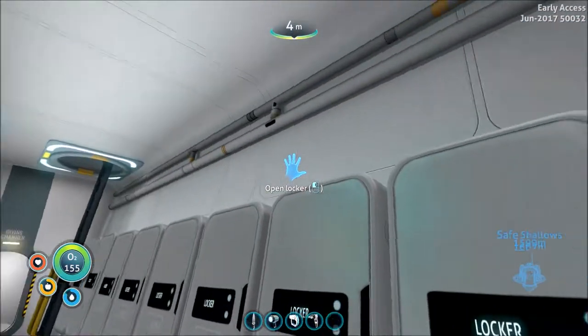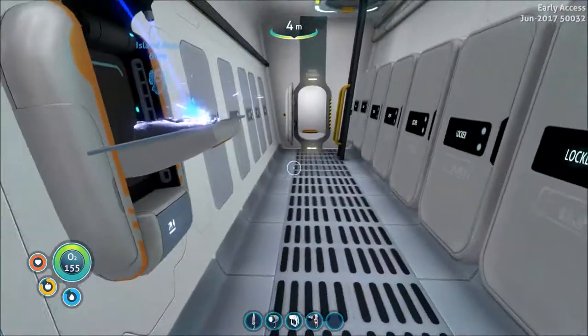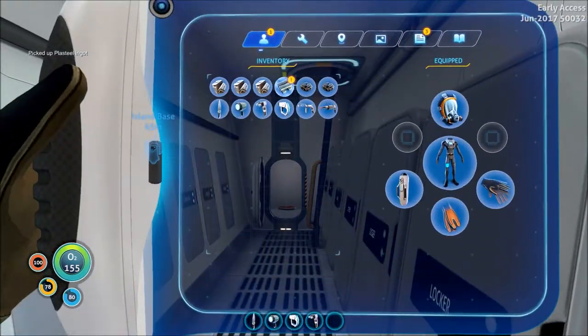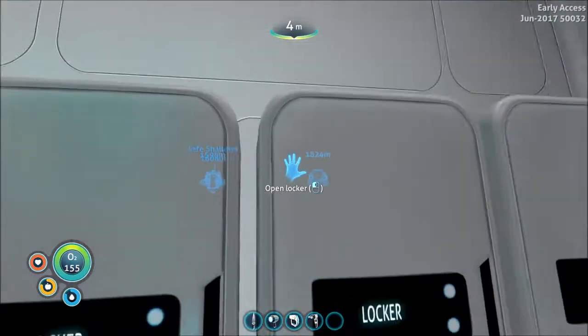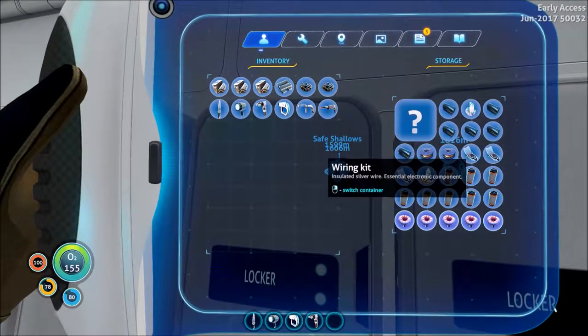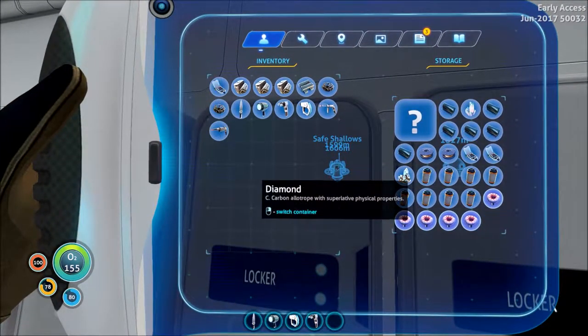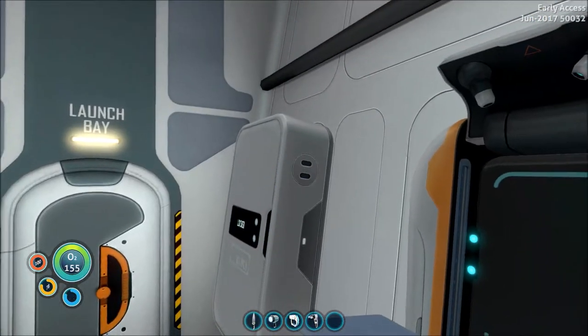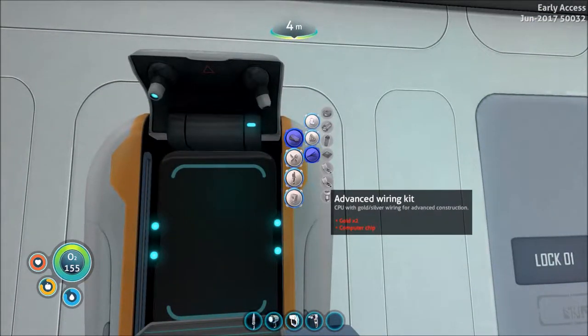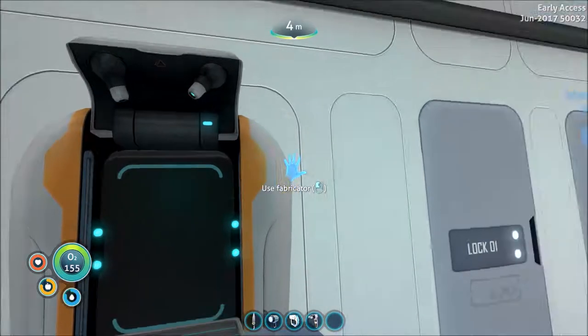I also need to put the lockers somewhere else so I can build more of them. I got the plasteel ingots. I think my wiring kits are in one of these. Wiring kit, wiring kit, advanced wiring kit. We should have the stuff to make a second advanced one, though.